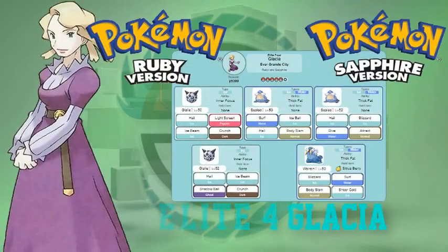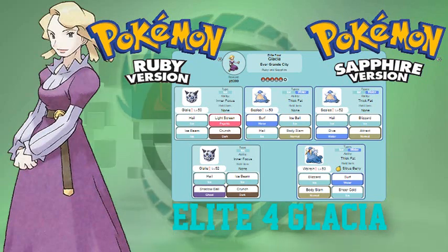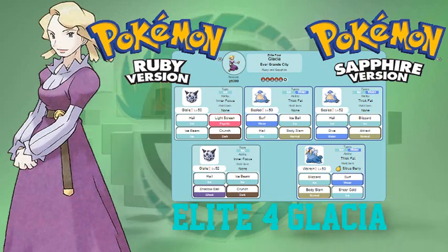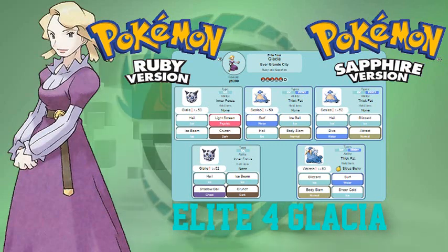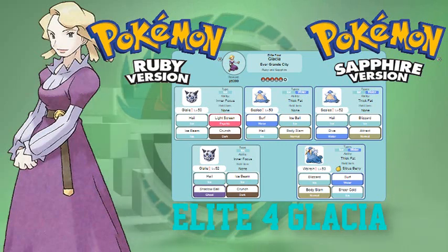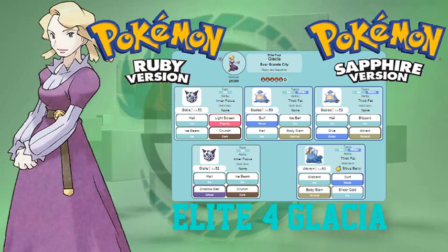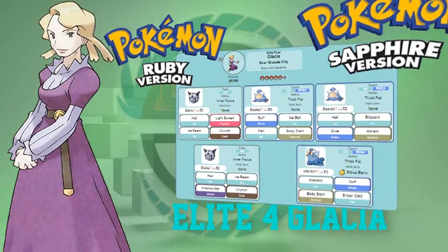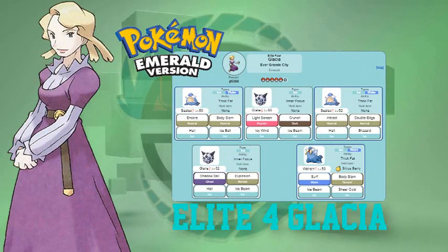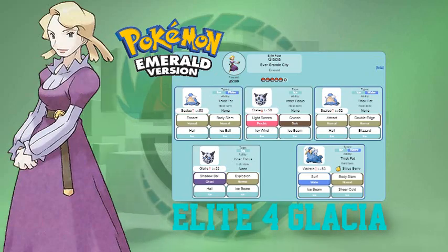If you're playing Pokemon Ruby or Sapphire, she has five Pokemon. She has two Glalies at level 50 and 52, two Sealeos at level 50 and 52, and one Walrein. They're all ice type Pokemon, so fighting type is great, electric type also works. The Sealeos are also water type, so fire types work too. In Pokemon Emerald it's pretty much the same lineup.